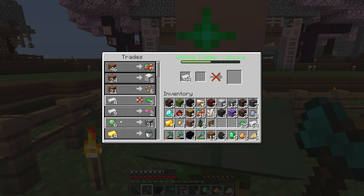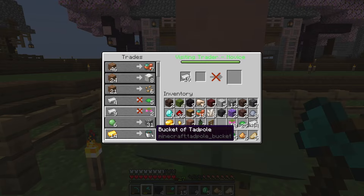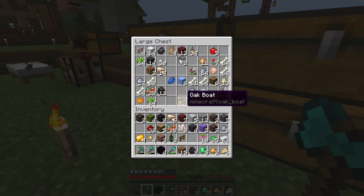All right, here we go. Boom. We'll have all those, and then we'll get a bunch of these. We'll put these — I don't know where we'll put these. These are really cool. Do we need anything else? Do we want some tadpoles? Maybe. Can we get — it's just one tadpole, I think, right? All right, let's put that in there. Let's see.